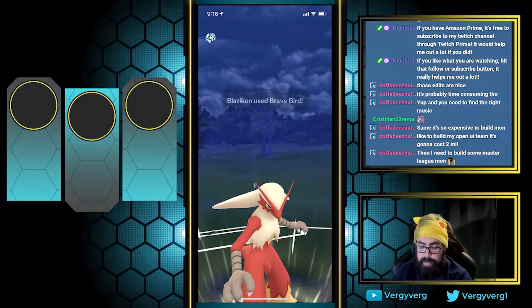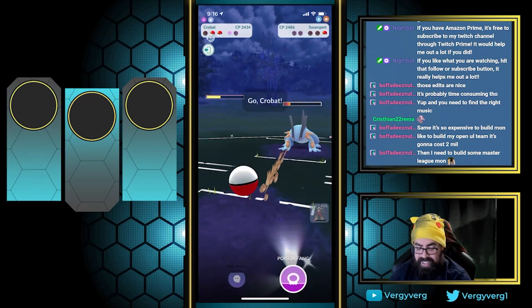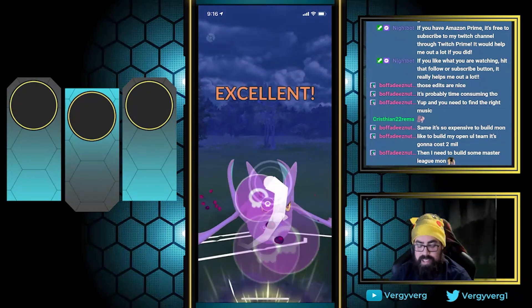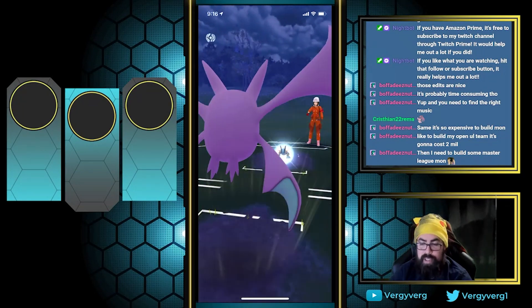Blaziken ain't afraid of no Water Types. Why'd I throw Poison Fang? Oh well — Poison Fang resisted here. Obviously this is not the play, but I got scared. It KOs anyways. All right, GG.